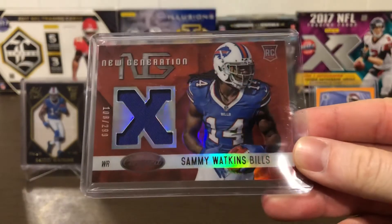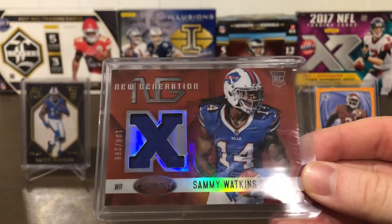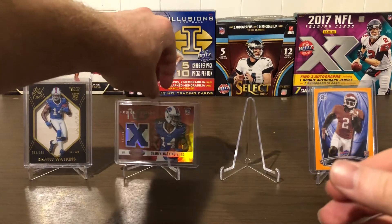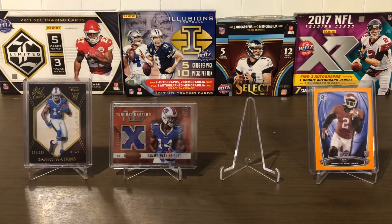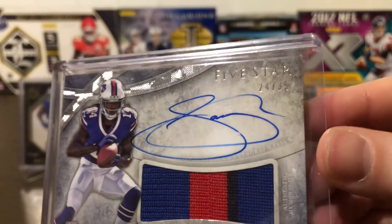This next one is out of 2014 Certified — a Sammy Watkins rookie jersey card. I love the design of this card. It's numbered 108 of 299, nice little blue patch, nothing crazy, but I love the red and the blue. This was about two dollars or so. Then this last one is a heavy hitter — this is out of 2014 Topps Five Star, a high-end product at $500 a box, but I picked this up for around $14. It's a Sammy Watkins on-card auto with a three-color patch, numbered 24 of 35.